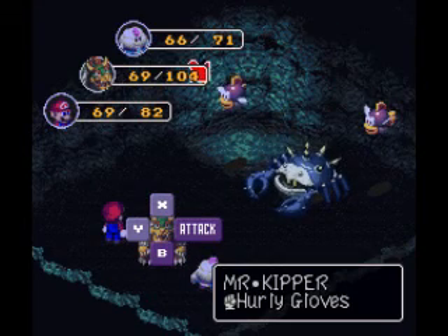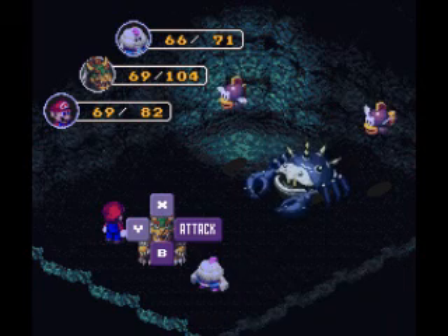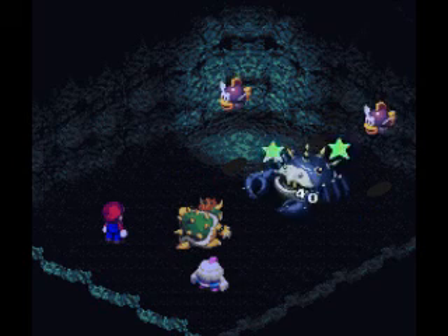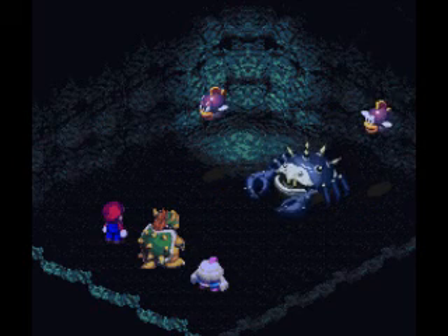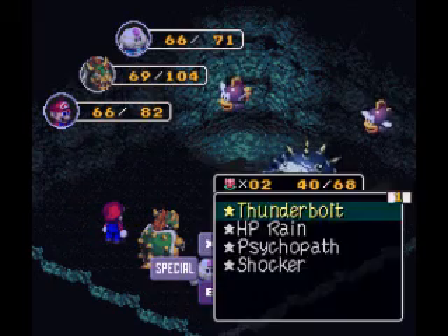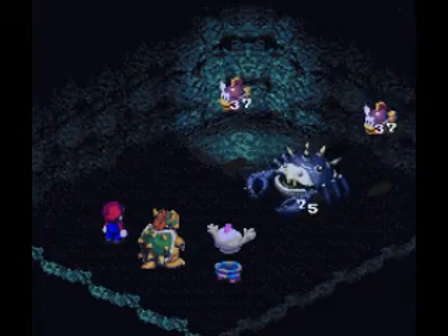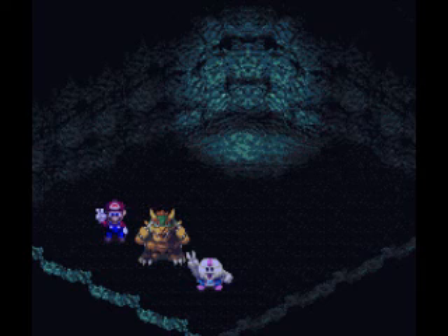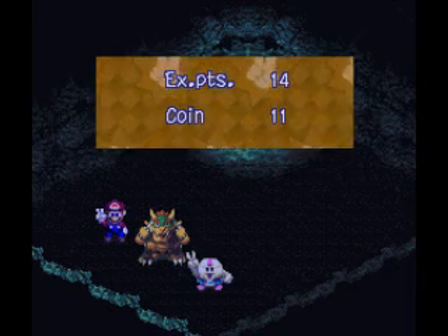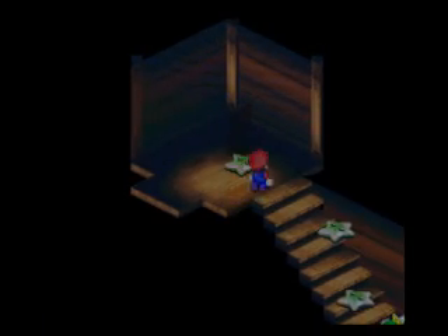And we have a new enemy — the Krusty! Krusty Krab? Pretty much, yeah. I'll take a couple Krabby Patties. They have a lot of defense and a fairly large amount of HP. I'm going to take out the Mr. Kippers with the Thunderbolt. You do not want to use Mario's Jump Attack — when they have spike shells like that, you don't want to use Mario's Jump Attack without the Jump Shoes equipped.